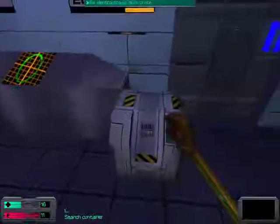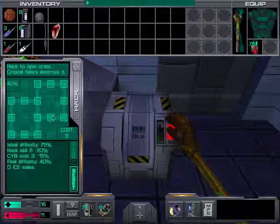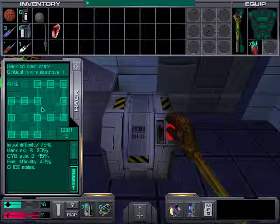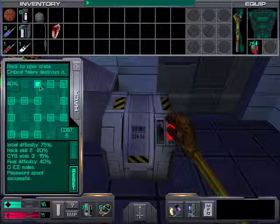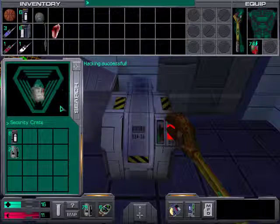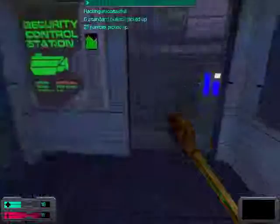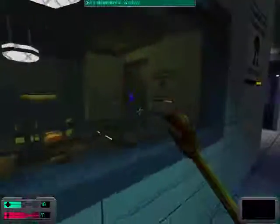Here we have a random electronic security crate. This is the reason I wanted level two hacking — now I'm able to make an attempt at hacking it. It's basically a minigame with a whole bunch of nodes. You click on one and if it's lit up that's a good thing. Once you've lined up three in a row, the security crate will open and yield all its contents.